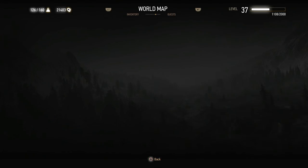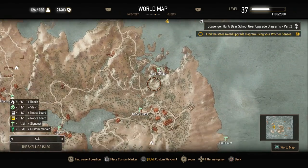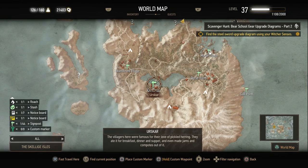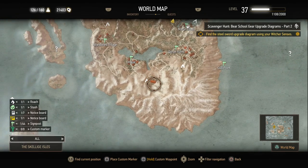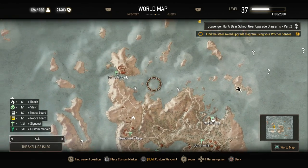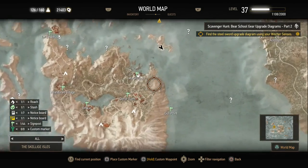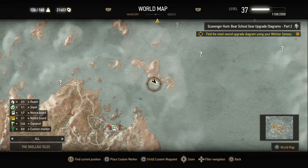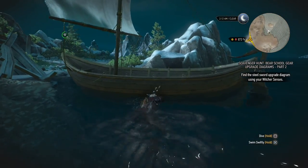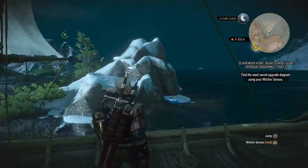Let me check the map one more time with the fast travel points. This is the Marlin coast — I'm not sure what this island is, normally there is information about the island but I can't really find it right now. It's just to the west of Ard Skellig itself and to the north of the Marlin coast. I'm gonna head back into my boat towards the final piece.